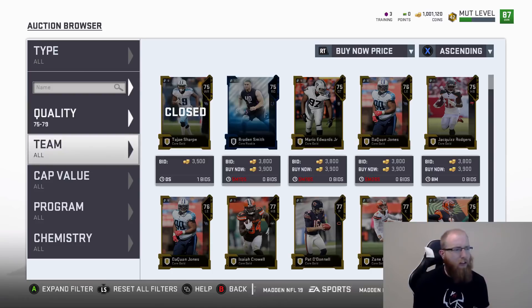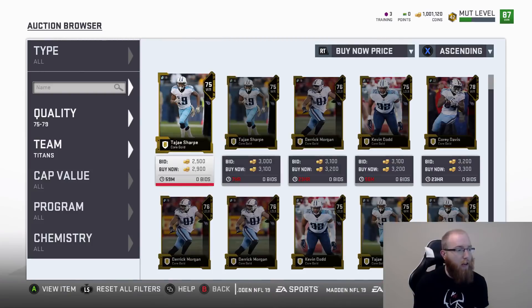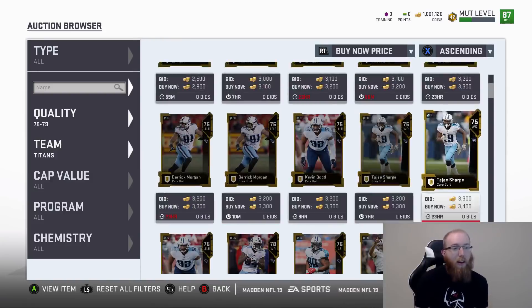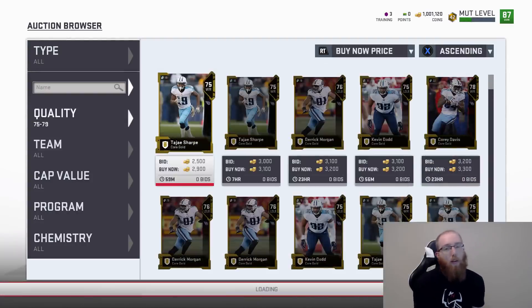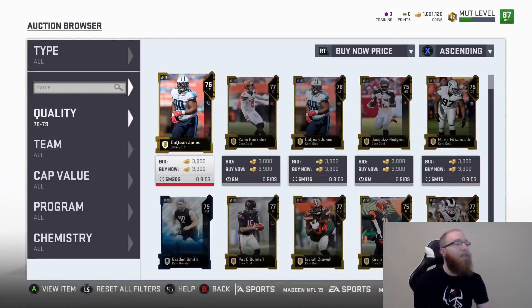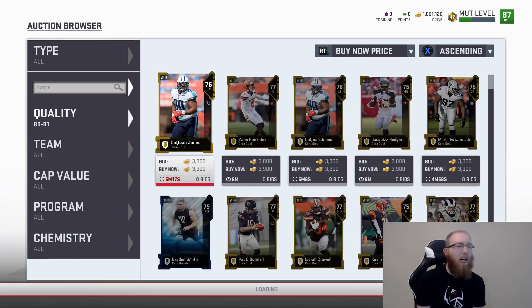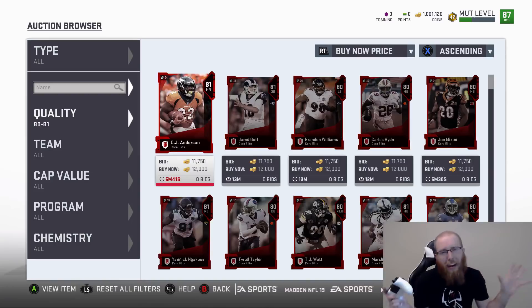People don't know how the auction house works. There might be a 2,900 or 3,100 card right there, and they see one and think it's the cheapest - it's definitely not. So take advantage of that. Golds are good, I would recommend you go by teams. It's not really my forte so I'm not going to go with that, but still pretty good.